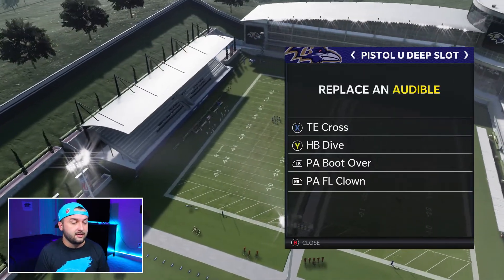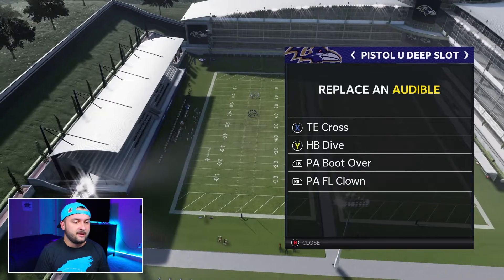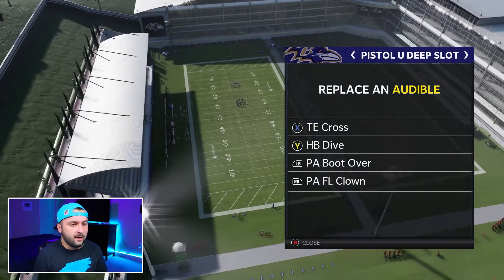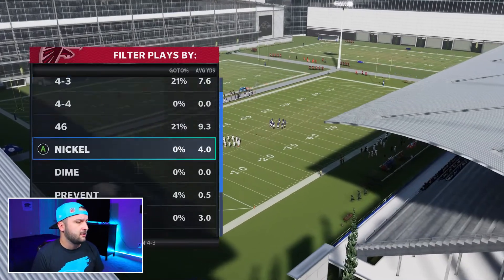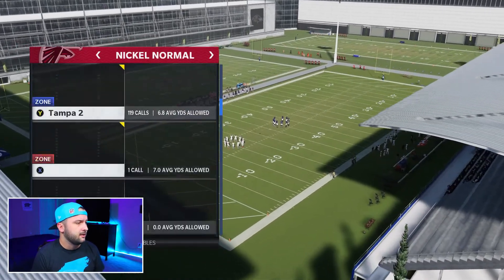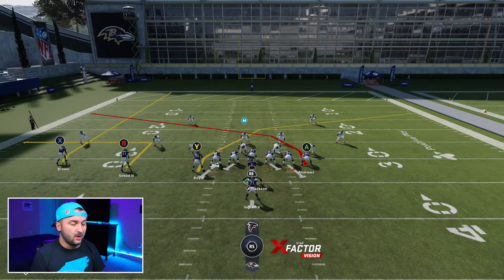So I'll set my audibles — Titan Cross, halfback dive, PA Boot Over, and PAFL Clown. Starting with Titan Cross against cover two. There's only one adjustment I like doing, especially against cover two, and that's putting my running back on a wheel route.